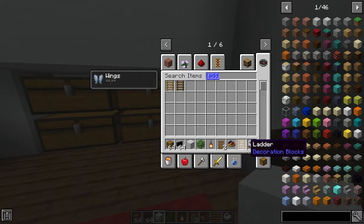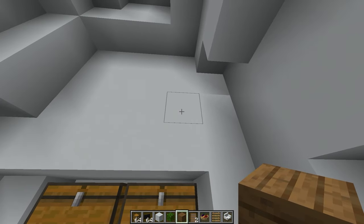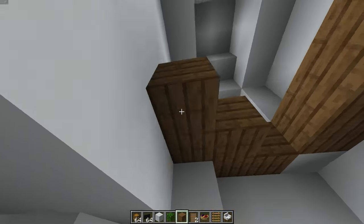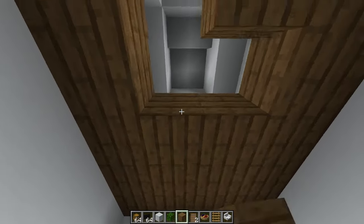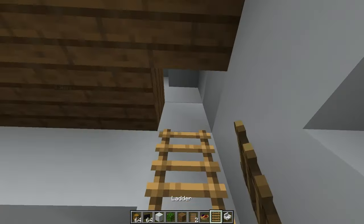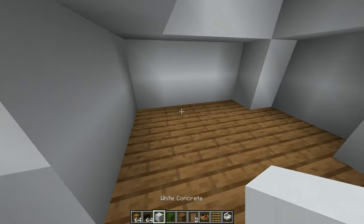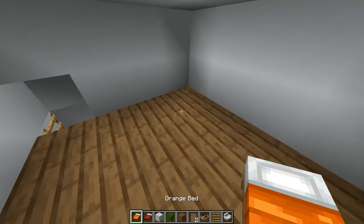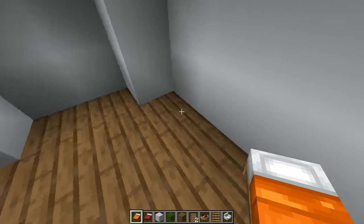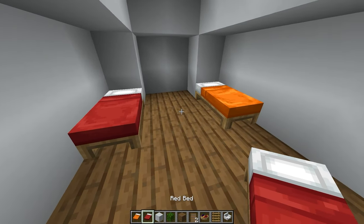I think it's time to start on the second floor. I'm gonna put a ladder right here — and should the second floor also be made out of spruce wood? Yeah, so it matches the first floor. This is where our beds will be. It's a small house but I think it'll be enough room for us. What color bed do you want? I'll take an orange bed — I love orange! You can put your bed on this side of the room and I'll put mine on this side.